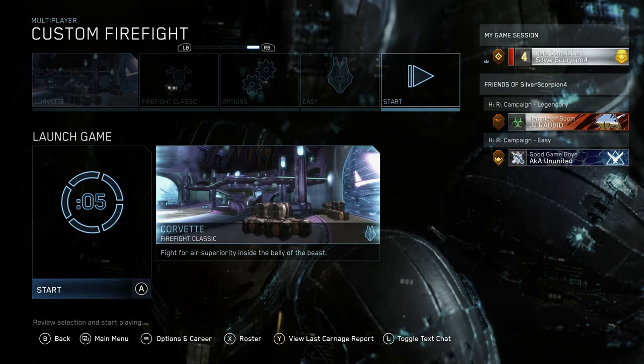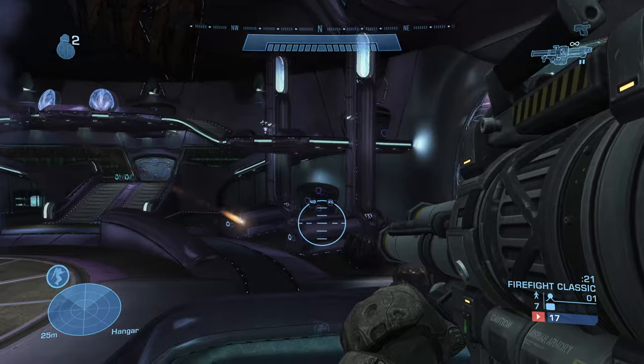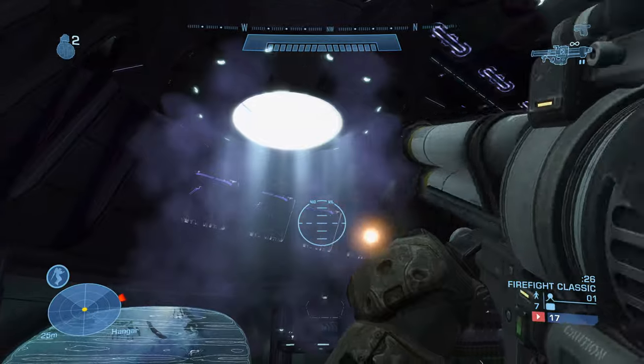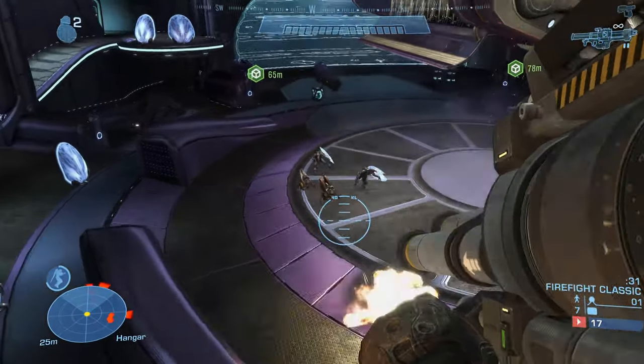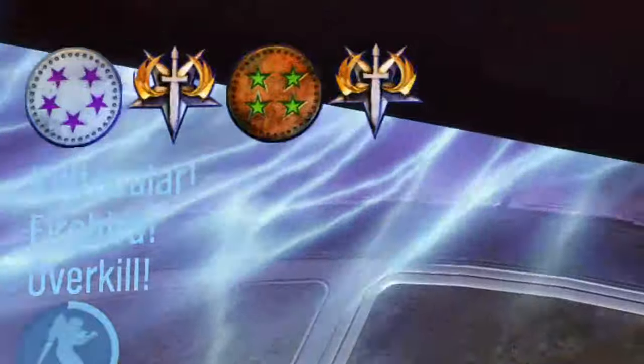We can do this on any difficulty but I selected Easy. Now we're at the beginning of the match and we need to make sure that when we get a kill, we are jetpacking right when the kill occurs. You don't want to just jetpack up, shoot, fall, and then get the kill — you want the kill to happen at the same time you're holding that jetpack button down.